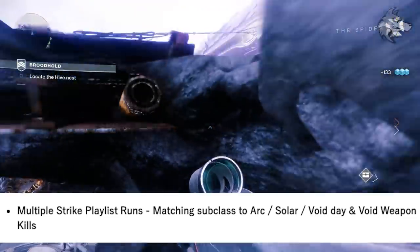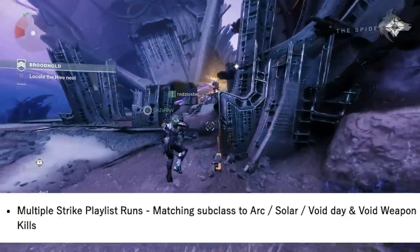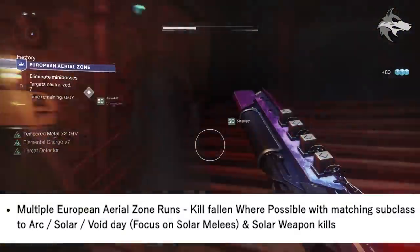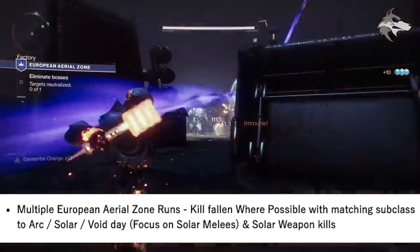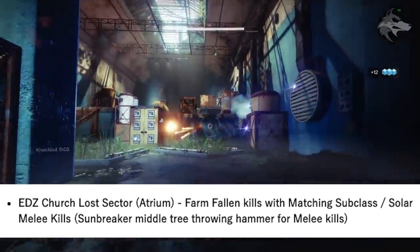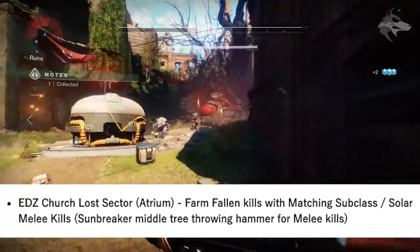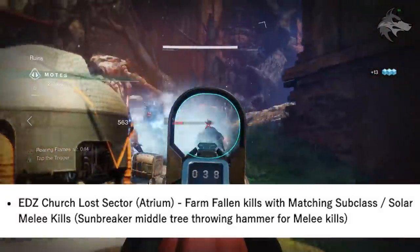Next, jump into multiple strike playlist runs matching your subclass to the featured element for the day, as well as with Void weapons. It'll be worth running the strikes on a Void featured day if possible for collecting Void orbs. Then it's time for multiple European Aerial Zone runs, equipped with the matching subclass element for the day. Focus on Solar melee kills and Solar weapon kills as well as Fallen kills as much as possible during the Aerial Zone runs. If you need to farm more Fallen or melee kills, the EDZ Church lost sector the Atrium on the Trostland spawn is a pretty efficient spot.